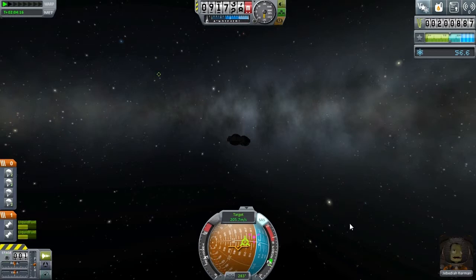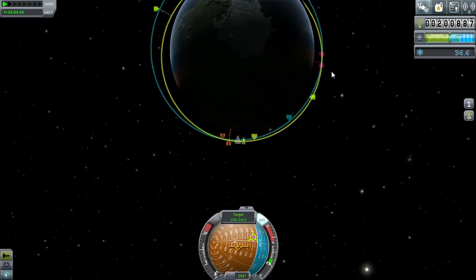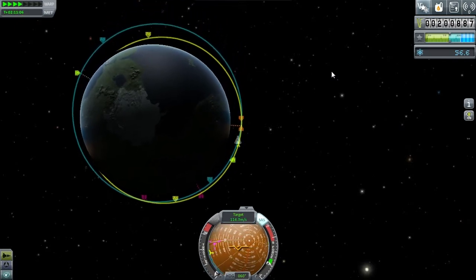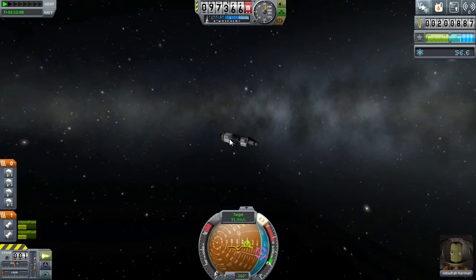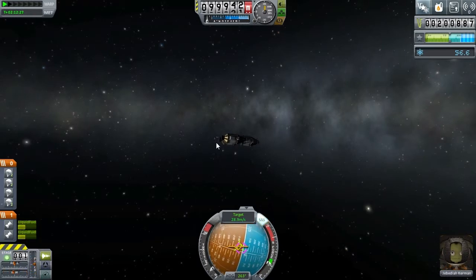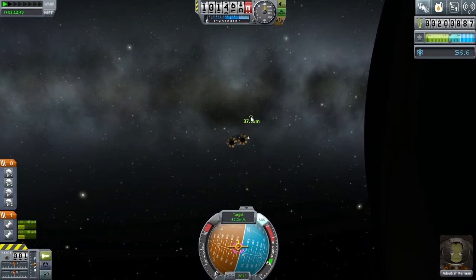We want to try and nullify our speed while pushing ourselves towards him. If I remember correctly, that means pushing this over that way. This is how it works — I'm sure this is how it works. When it gets close enough we're going to stop and check our map again to see if we've got any closer. Wow, 37 kilometers — let's get to that 37-kilometer mark and see what happens. It looks like we're getting worse all the time, which is a little bit annoying, but doable because we've got all this engine. We should hopefully eventually have that lined up so we can just point at the marker and blaze towards him as hard as possible.